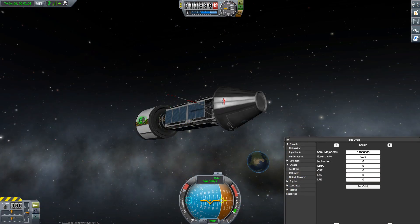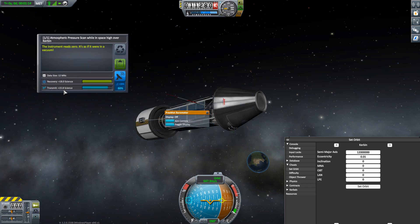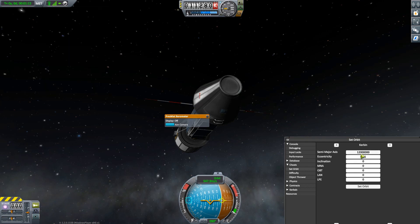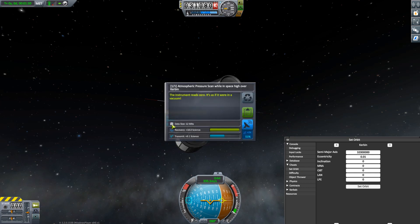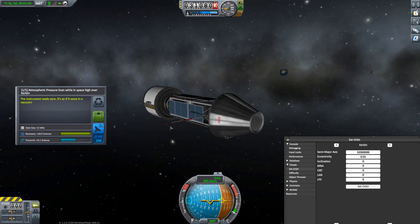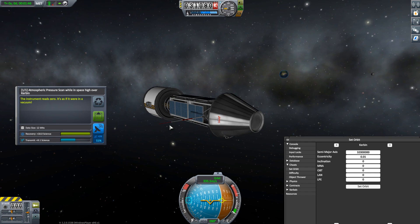Transmission power is now actually important in how much science you get back. If I log the pressure data here, it says transmitting at 84% strength will give me 15.8 science back. But if I move myself out further to 32,000 kilometers and log the pressure data again, I now only get 9.1. So get your signal strength as high as possible if you want to maximize the amount of science you're getting from probe spacecraft. You can pair them up with relay satellites to maximize your signal strength.